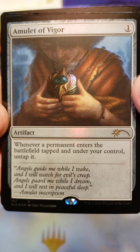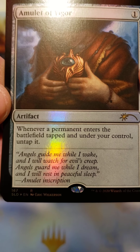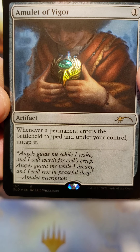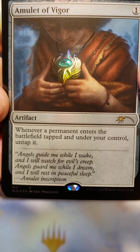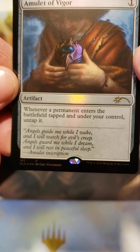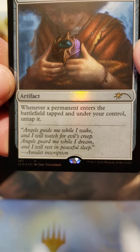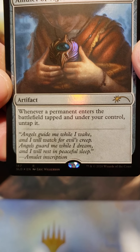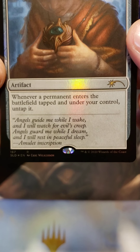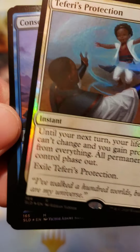Amulet of Vigor. One generic artifact. Whenever a permanent enters the battlefield tapped and under your control, untap it. That's a nice ability. The inscription reads: 'Angels guide me while I wake, and I will watch for evil's creep. Angels guard me while I dream, and I will rest in peaceful sleep.' That's some sweet stuff.